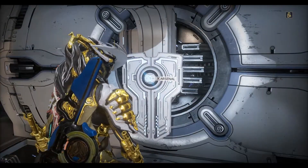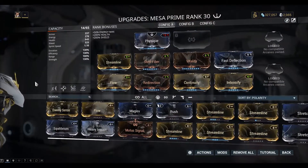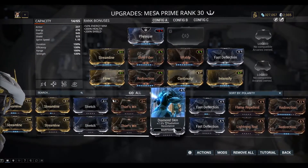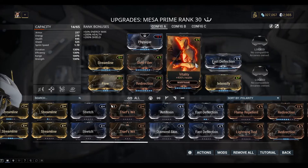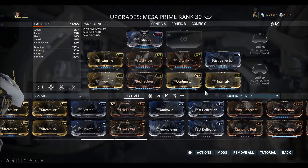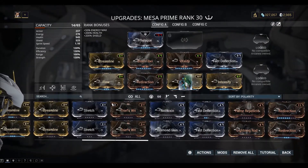Now this time we're going to defeat the Tomb Protector. He's quite tough, so there's a few things that you might need to set up before you start. One thing I recommend is you add an anti-toxin mod to your Warframe. This gives you toxic resistance, because one thing the Tomb Protector will do is give you a toxic debuff, which will give you damage over time — toxic damage. So you want to resist that as much as you can.